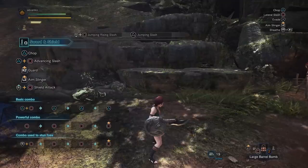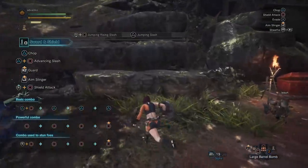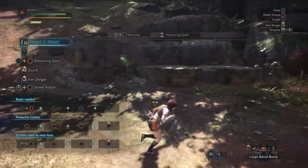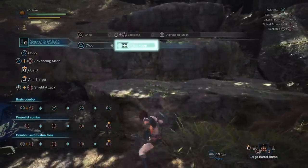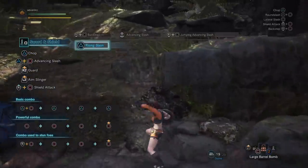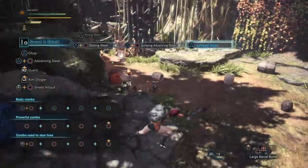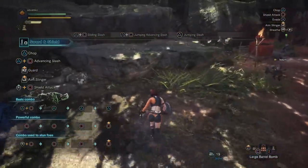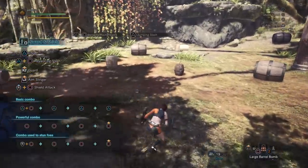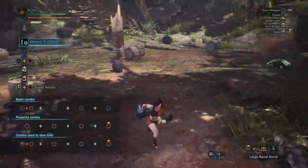That pretty much covers all the different attacks — I know there are a few quirks I may have missed, because this weapon has all sorts of little weird tricks to it. For example, that advancing slash: do it into a ledge and it'll send you up. All sorts of little fun tricks that I'm sure I haven't covered entirely — let me know in the comments below if I missed anything important. Now let's go check this weapon out in combat.